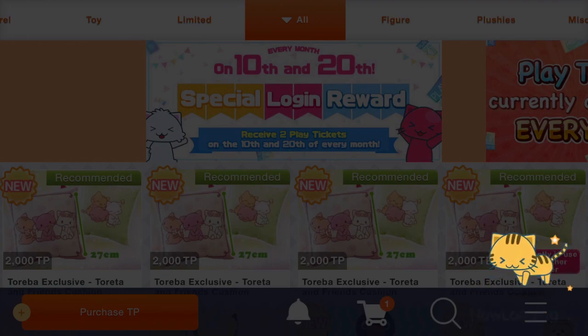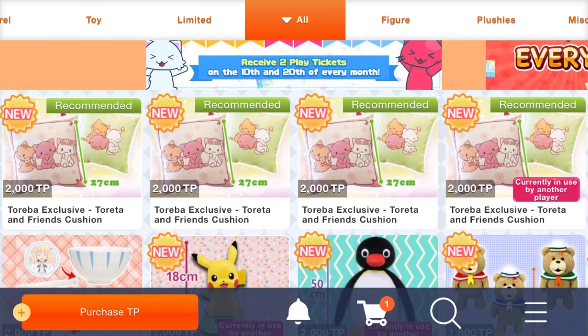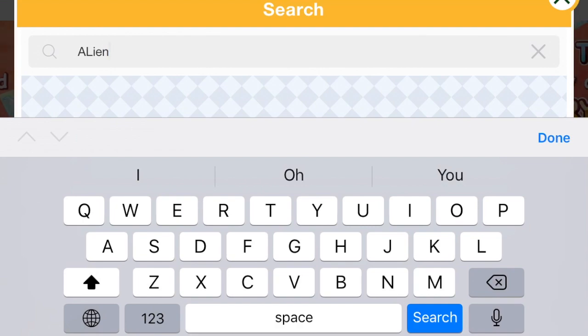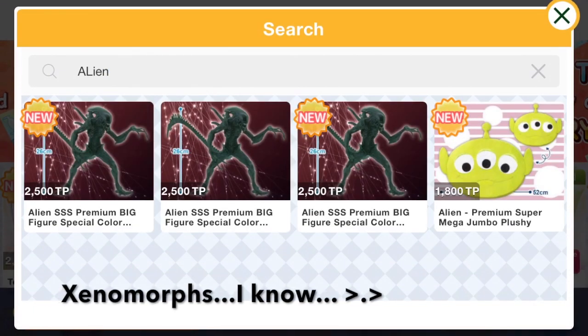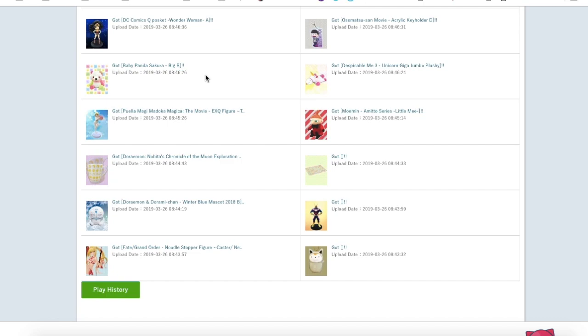Wow, this is still loading. Oh, those are nice pillows — there's always a bunch of exclusive Tereba stuff I always want to try to get. Anyway, there is something I want to try to get because I've been looking over some replays. It's one of those alien figure things — you can see there's a bunch of alien figures here. Let me quickly pull up the replay page.